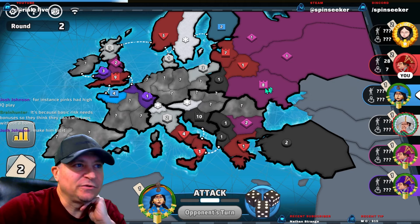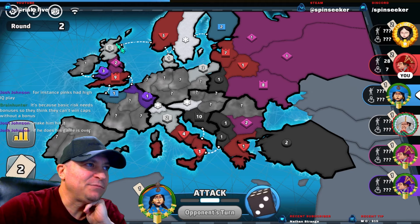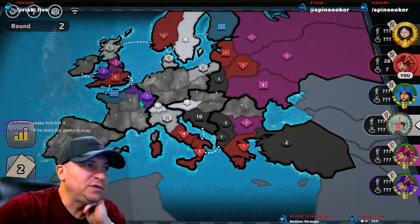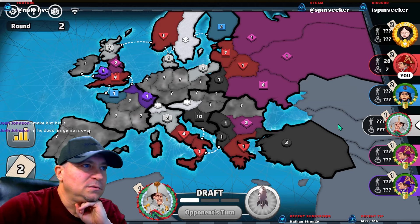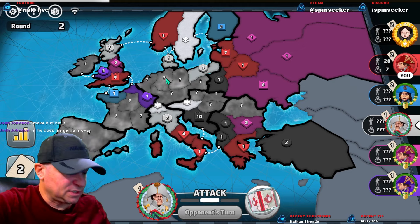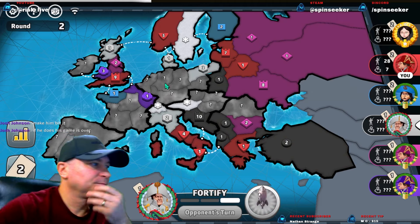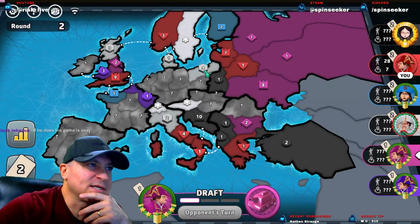Pink's game would be over if he hits it. Getting that bonus will allow us to have more troops to clear this. Whatever Blue did, he doesn't have this bonus, so we're not going to worry about Blue. White likely gets that bonus now — it's a six-point bonus. It'll slow Pink down but won't really hurt us. I think White's got this bonus.